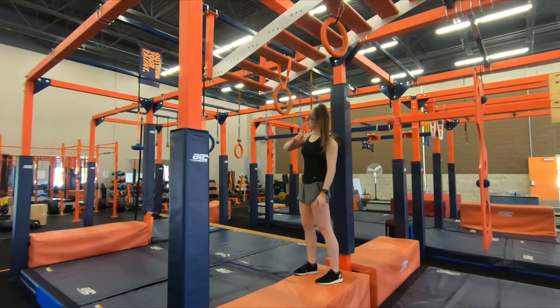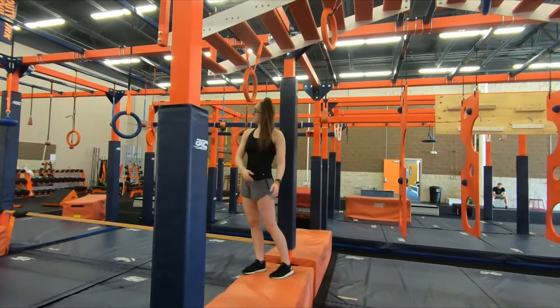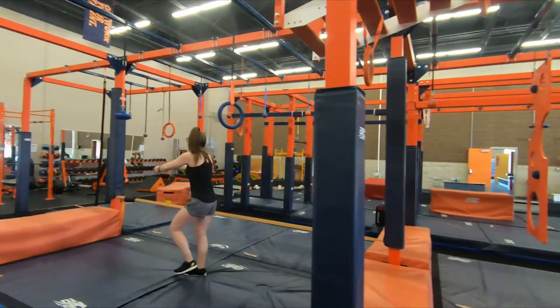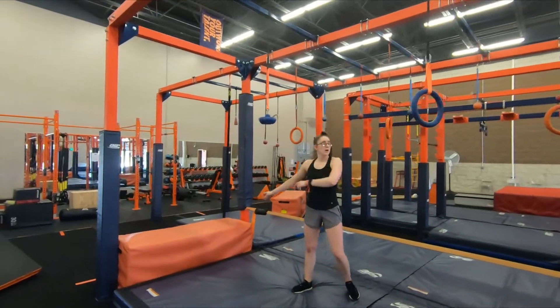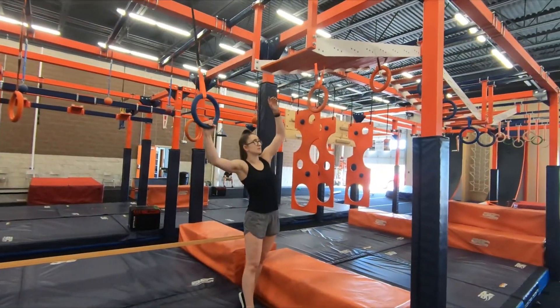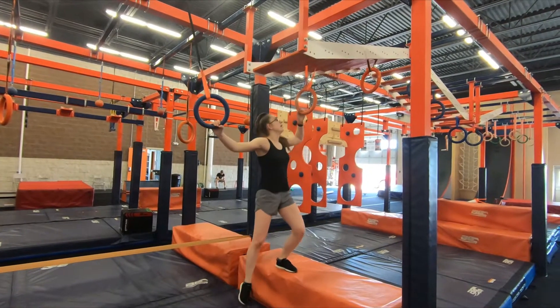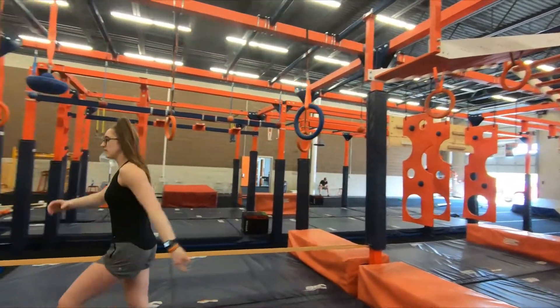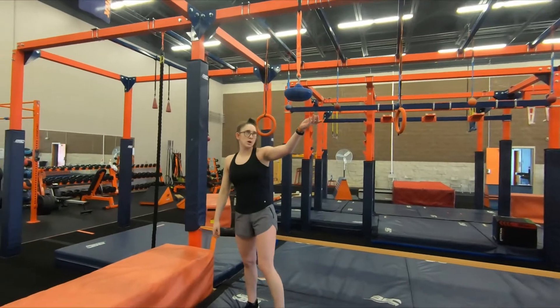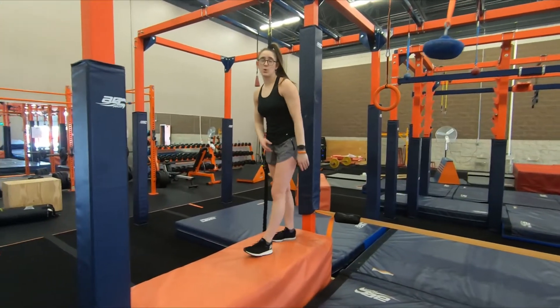Point A of the dog bowl — it's going to be this orange pad all the way over to the orange pad over here. Once you grab this blue ring, you can swing back and use this ring. You're not allowed to use the devil steps, but if you want to swing back and use this ring for momentum, that is A-okay. You're going to swing all the way to this pad. No mounting hardware, no straps. Over to point B, which is point A of the quad step corner.